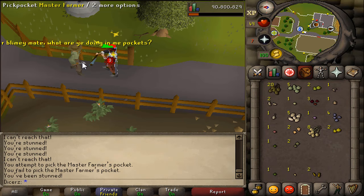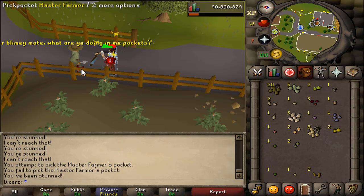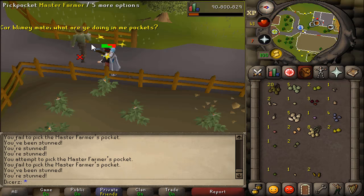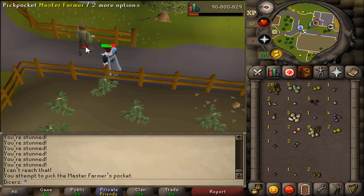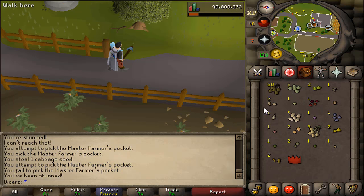I couldn't actually think of a 5th skill that would be improved with shift-click dropping, so I turned to the clan chat and asked if anyone knew a skill that would benefit from dropping things faster. The suggestion they gave was thieving, which is a pretty good one — because at almost any level of thieving you can steal from a stall, and stall thieving fills your inventory with junk that you want to drop quickly so you can continue thieving and gain XP.